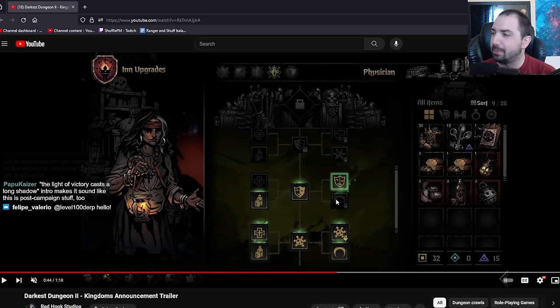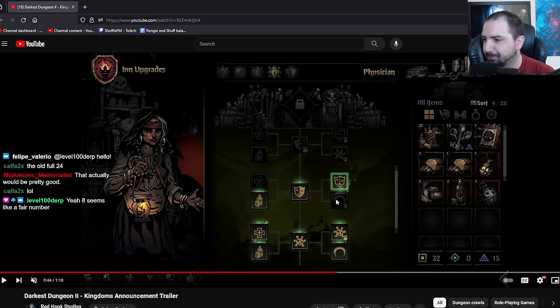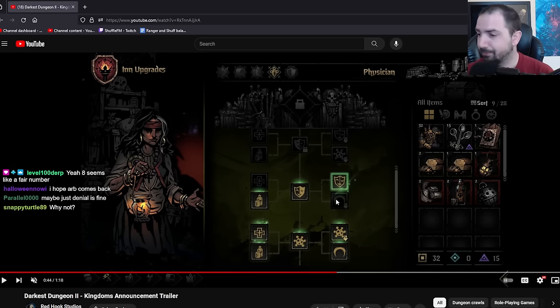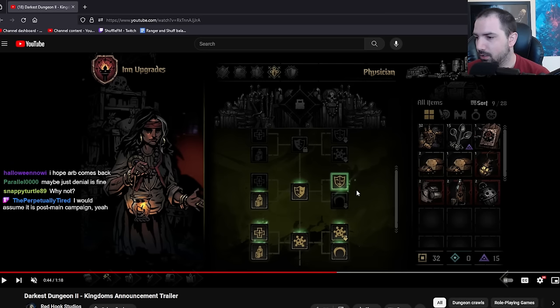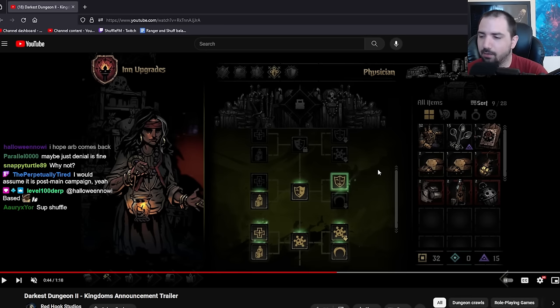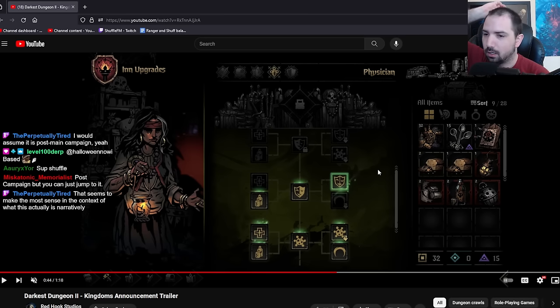This is post campaign. I hope you don't have to beat the game to unlock this, because no one's gonna like that. You upgrading the ends for the whole run? Seems that way. I'm curious if they'll end up adding Musketeer or Arbalest. Hope Arb comes back. Here's Denial. Why not? Because this is a new cool game mode, and locking it behind a 30-40 hour campaign - like doing the first five Confessions - not cool. It will not go over well.